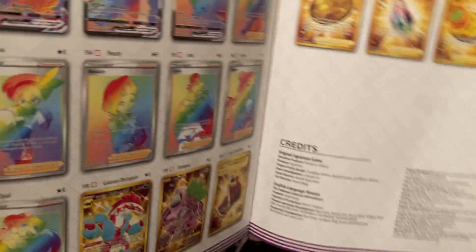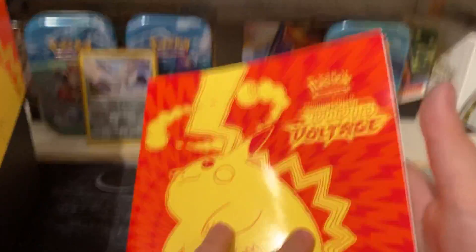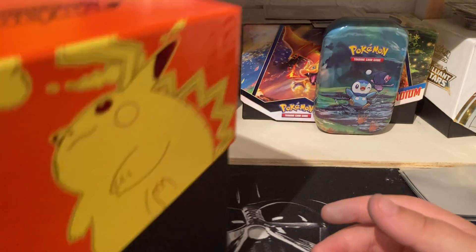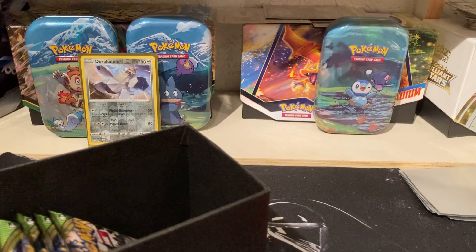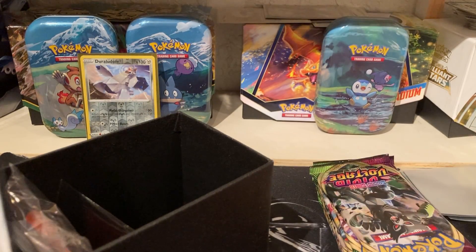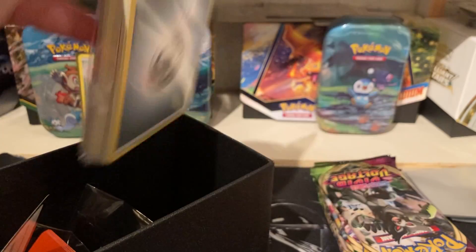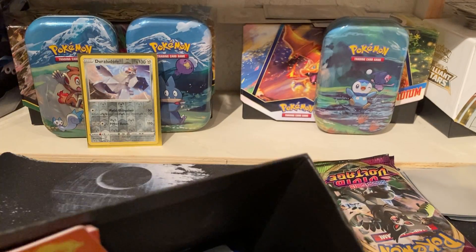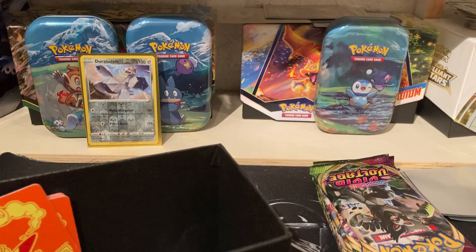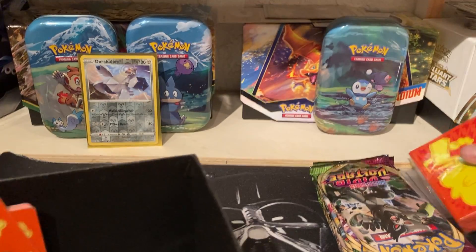There are also gold cards — I want the Oranguru. I'm not going to go in depth with all of that, just went through the brief important ones. In the box we have the packs, the code card, energy, dividers, the dice, the counters, and then the awesome sleeves.